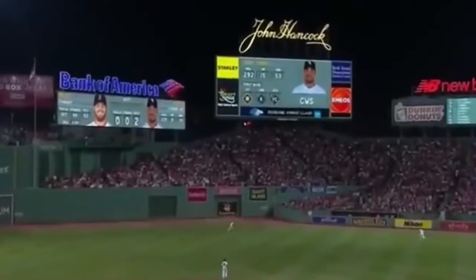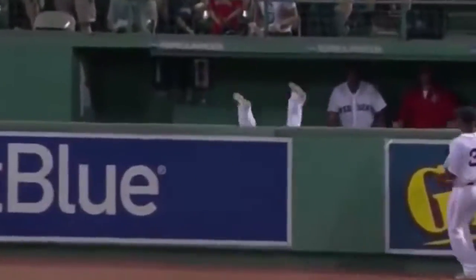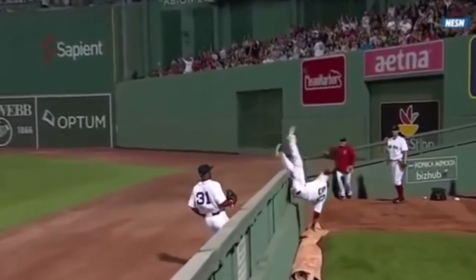Lifts the fly ball out towards deep right center field. He's going back onto the track to make the catch and then goes into the bullpen — he's got control of the baseball, then goes over the wall.